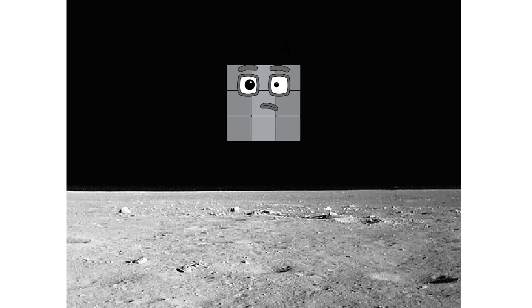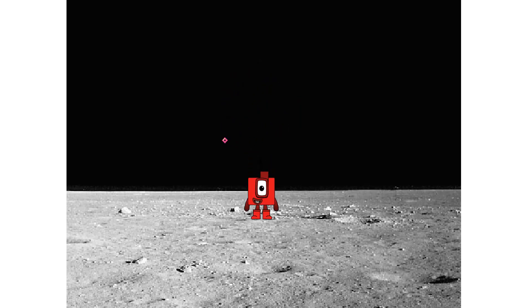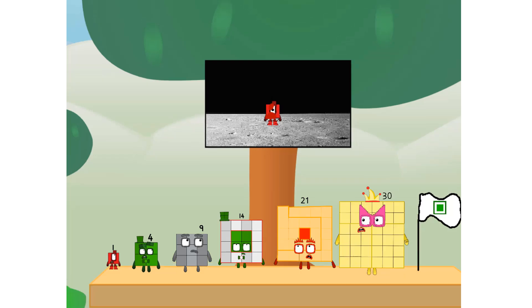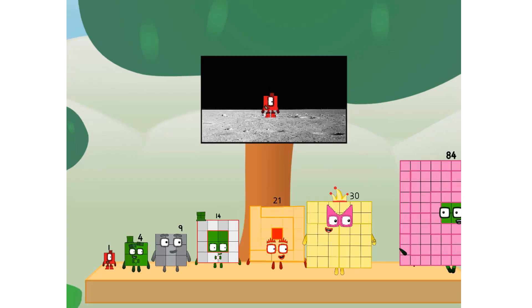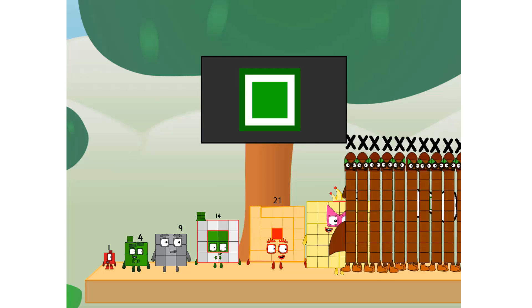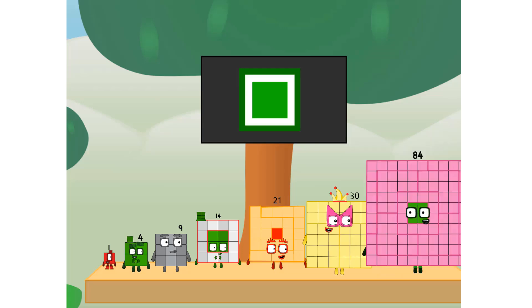Launching lunar lander. Achoo! The square has landed. We did it! The only thing left now is to plant the square club flag. Numberland, we have a problem — I forgot the flag. Don't worry, little one. I'll take care of this. And I promise, no rockets — square power only.